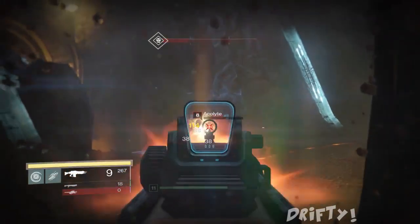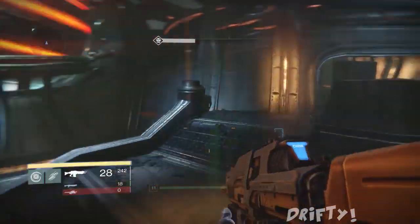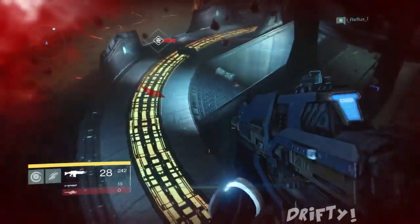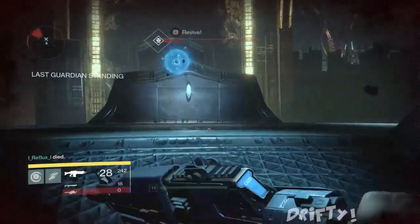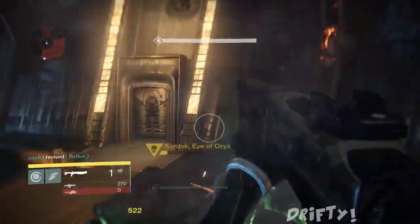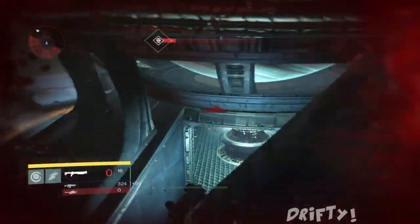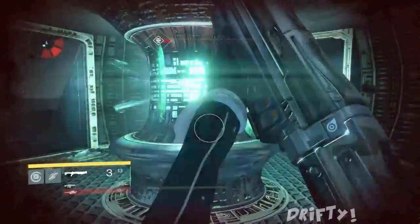I recommend shooting him in the head. To do the hit-shoot-move maneuver, basically you run up to him, you jump up high — you double jump — and then you shoot him in the head with your assault rifle or shotgun. I recommend using a shotgun: use your assault rifle first, then switch over to the shotgun, because the shotgun knocks down his health much more.